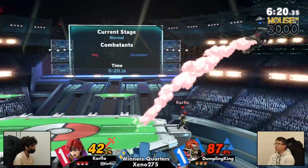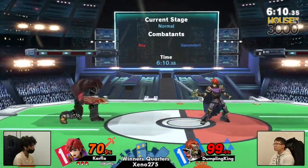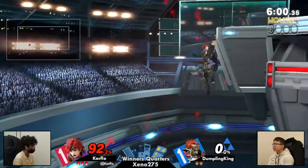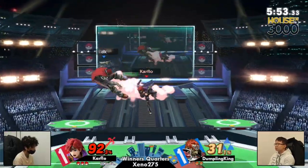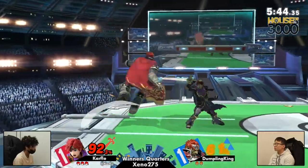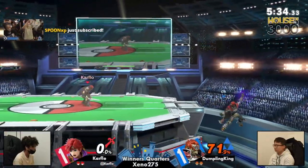Has to use the air dodge to make it back but gets hit by the ending hitbox of Uair, and Dumpling King making it back. We are still living with both stocks but Carflow is going to be taking first blood but gets back air for his troubles. Dumpling King going super deep for this potential edgeguard and giving Carflow all the space he needs in center stage to set up for some extra credit. Carflow is kind of respecting the space a little bit more because we saw how game one went where you go off and you don't tech and you die.